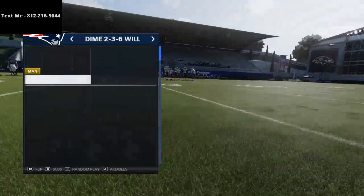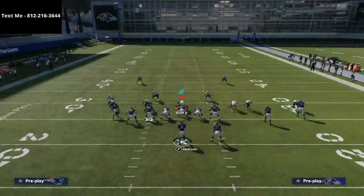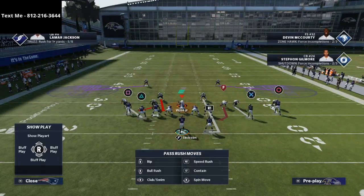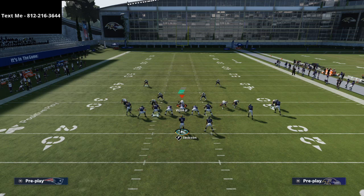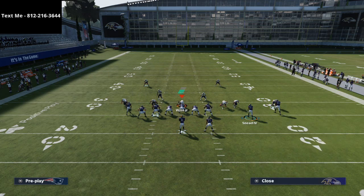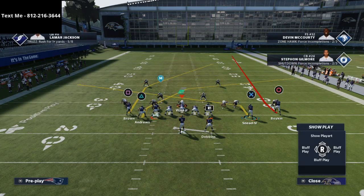We're going to show you specifically Cover Two Man. What you're going to want to do — this is primarily if they run something like this, where they're going to use their middle linebacker and throw the safeties into purples at 20 yards to try to stop crossing routes. All you're going to do is take Willie Sneed and put him on a slant route.